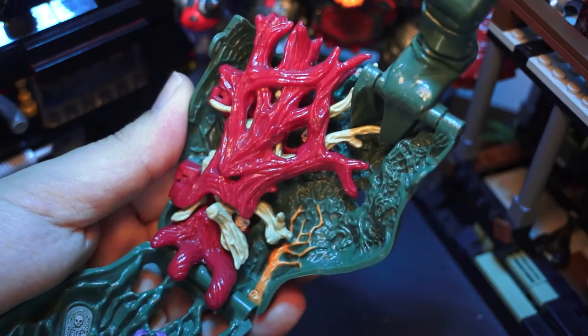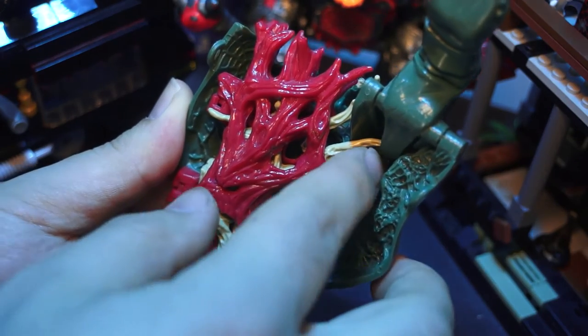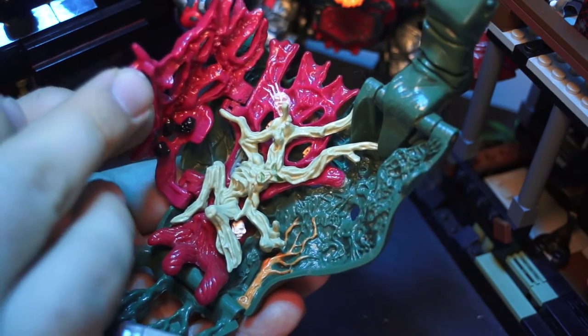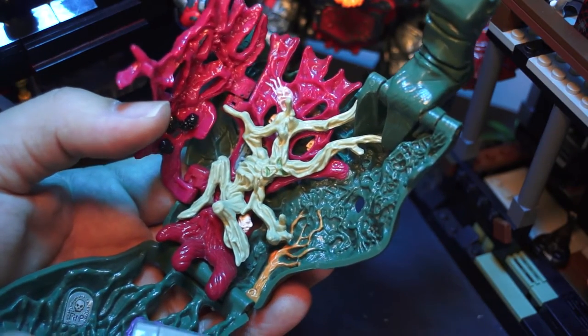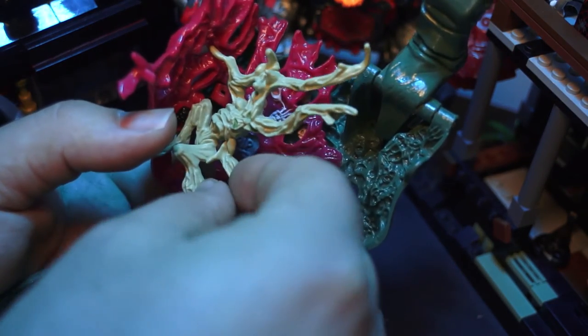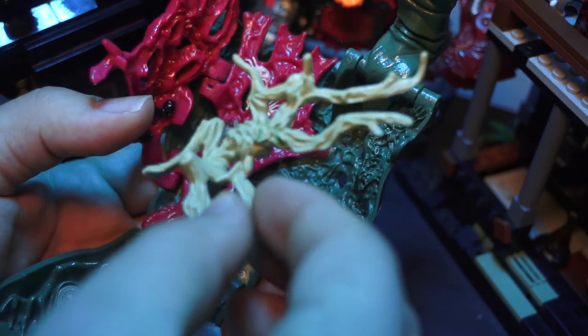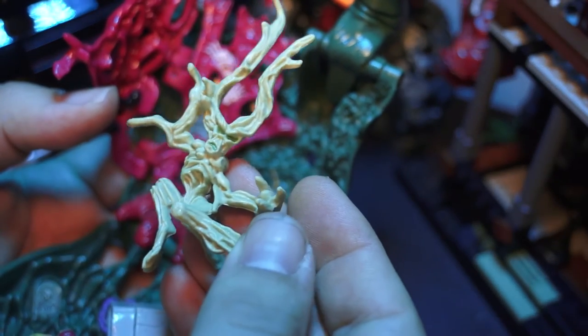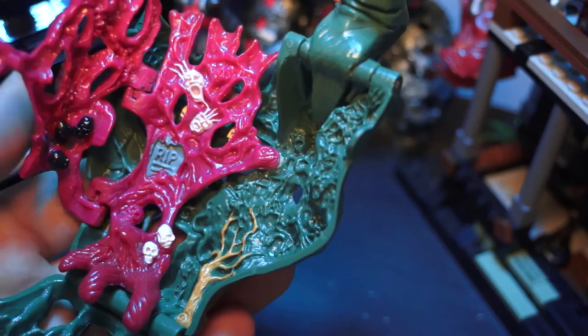That's one thing that really helps bring this set alive for me - just the amount of texturing built into this playset in particular. Heading onto the wall, we have these red veins stretching across with Lignan, master of the undead. In the comic strip, I believe these red pieces are supposed to represent dead trees, like a foresty area with Lignan entangled within.